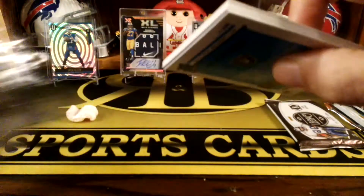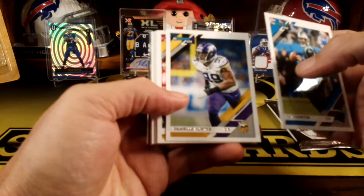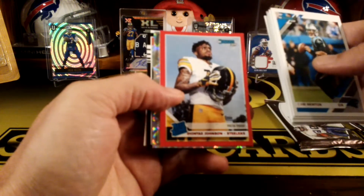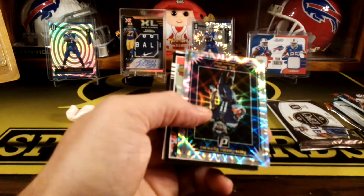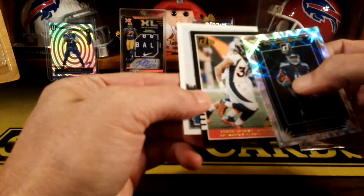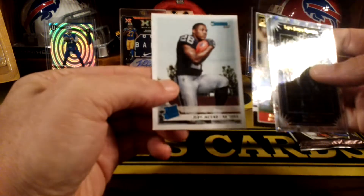We'll go with the 2019 Donruss. We got Cam Newton, Danielle Hunter, Chris Jones, Kevin Byard, Mark Brunell, Dante Pettis. We got a Deontay Johnson press-proof rookie for the Steelers. We got an AJ Brown Elite Series, Phillip Lindsey, and a Josh Jacobs rated rookie.